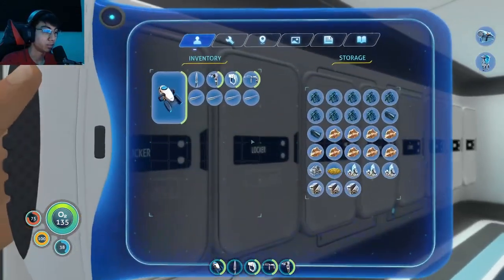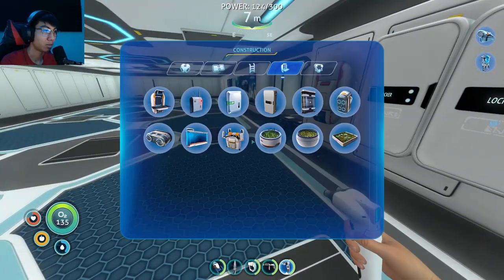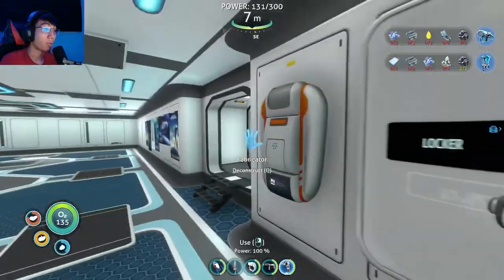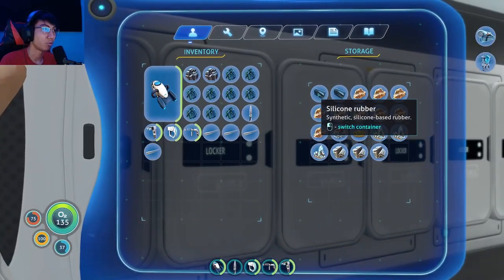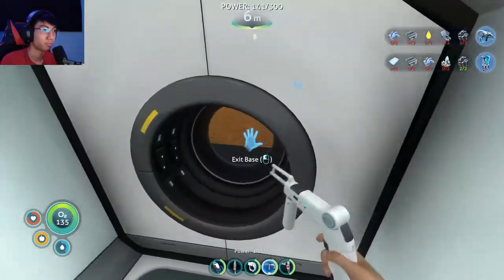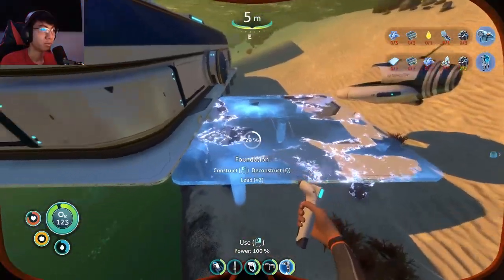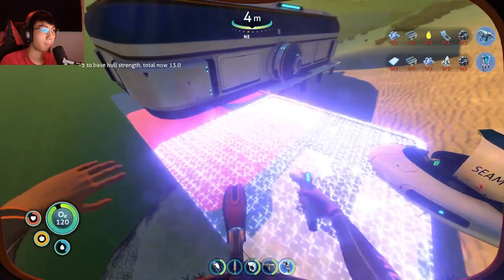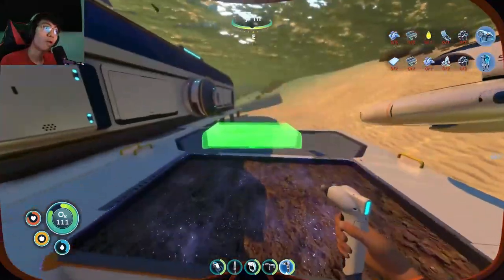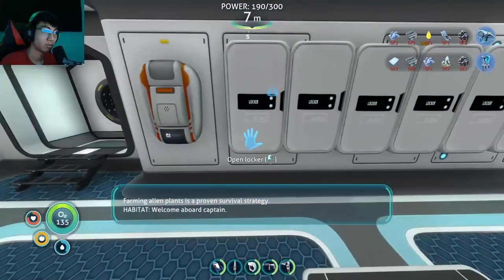What I want to do is make a platform outside. I need two titanium and two lead for a platform, so I can make an exterior growing bed — just titanium for that, excellent. Oh good, it's daytime now! I can just put the platform right here. Exterior growing bed, here we go — place it right here so I can grow things nearby.